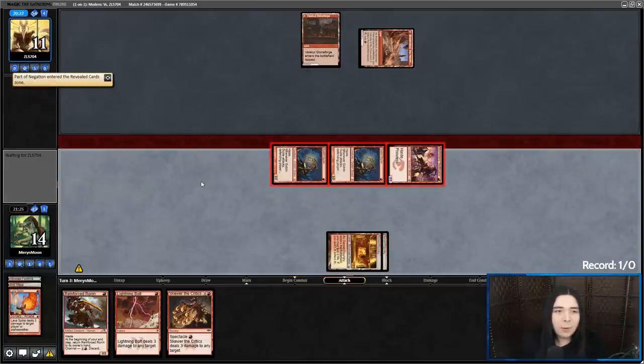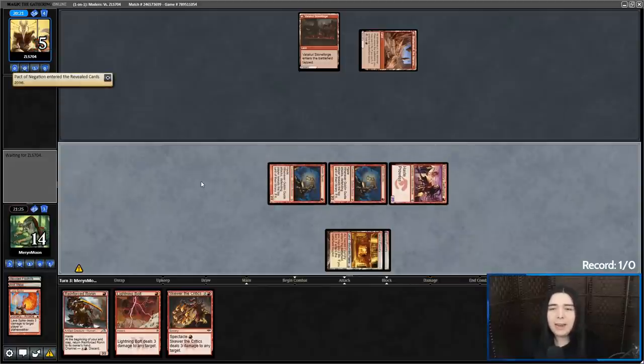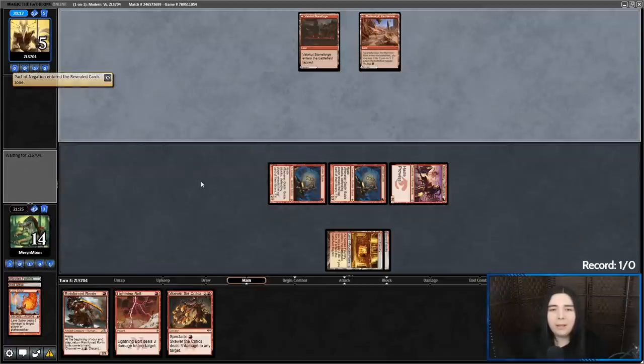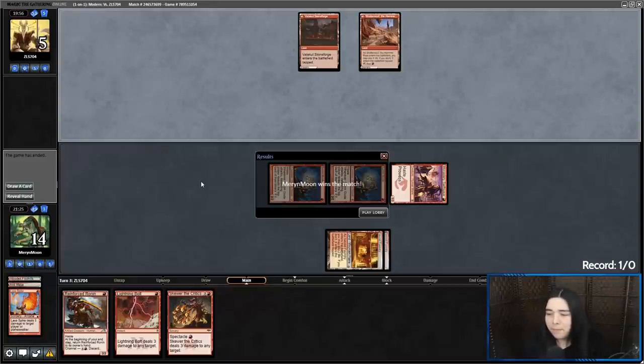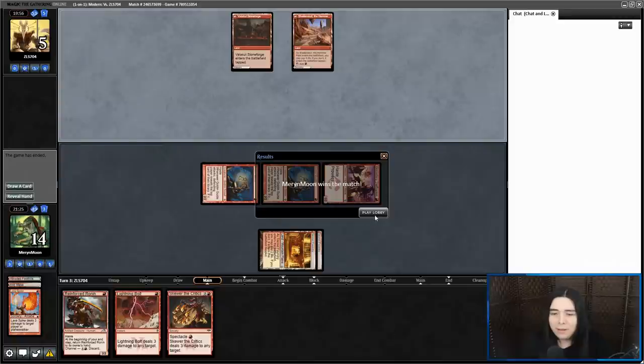Getting there for six and they are dead on board. But if there's any deck in Modern that would actually sideboard Fog, I'd expect it to be Charbelcher. Not sponsored by Belching Beaver. And they scoop it up. I wanted to reveal my hand to show them I'm on a brew — I don't want them thinking I'm on meta burn. GG, got there against Belcher. I feel like Burn's going to win that every time unless they get the double Ritual Belcher nuts. Really wanted to Deflecting Palm them, but we'll live that dream one day.